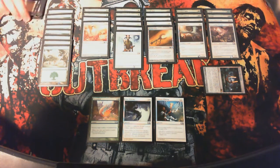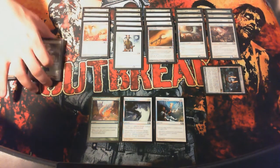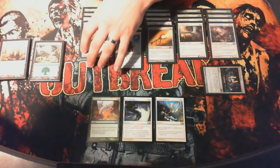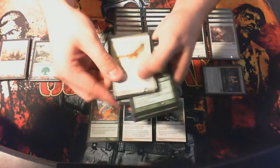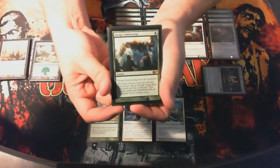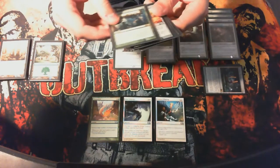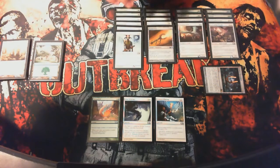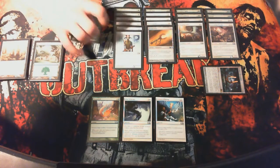So I got 17 land: 9 plains, 8 forests. My one-drops consisted of Elixir of Immortality, Sun Tailhawk, a Ranger's Guide, and the only green rare that I pulled — Savage Summoning. Didn't really get all that great rares, but that's my one-drops.